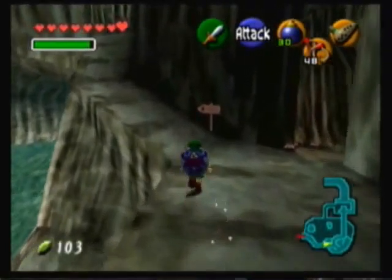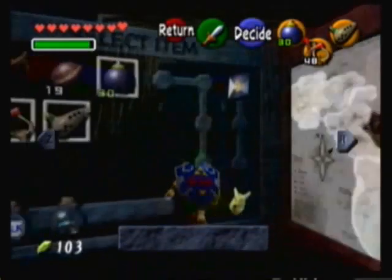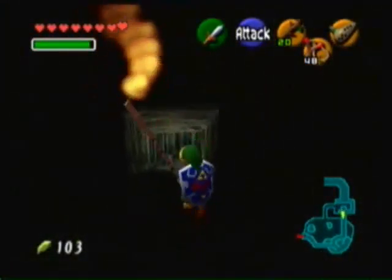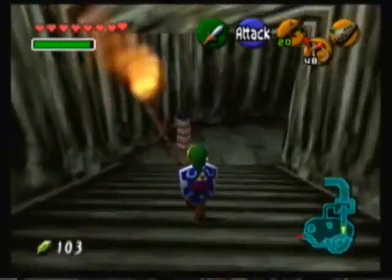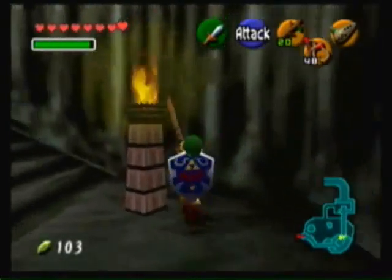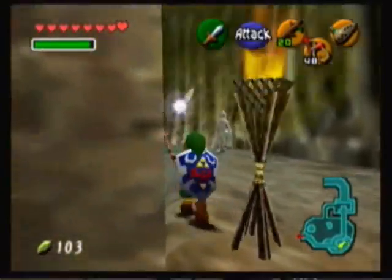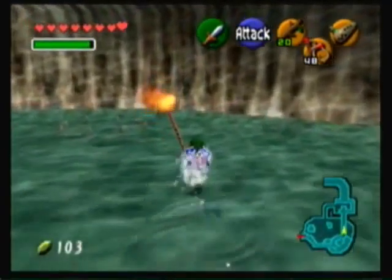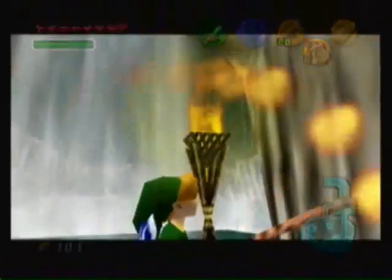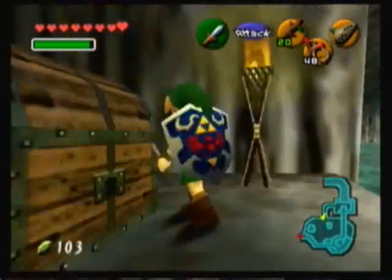There are a few things we are going to do here while in Zora's Domain. The first thing is that we are going to get the Silver Scale, but before we do that, we need to light some torches down over here. Go back all the way over here and light up the storage. Now there are other torches we have to light — the first one being over here, the second one there, and here are numbers three and four. And here we have yet another piece of heart.